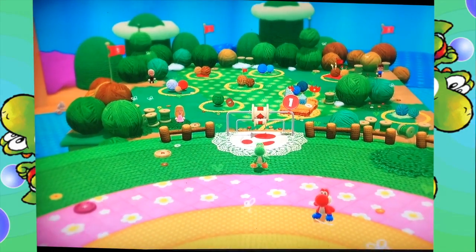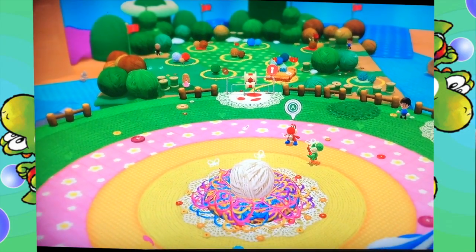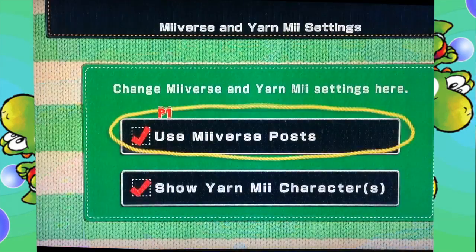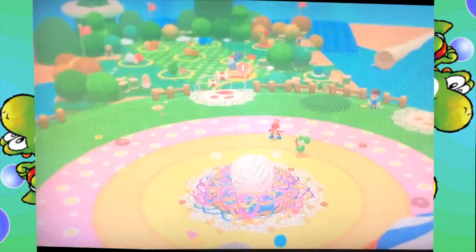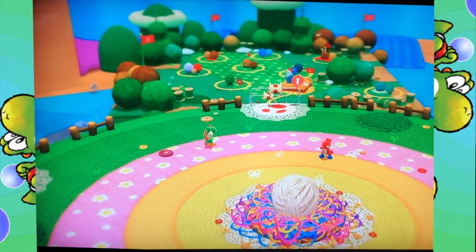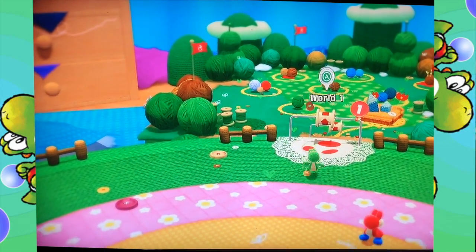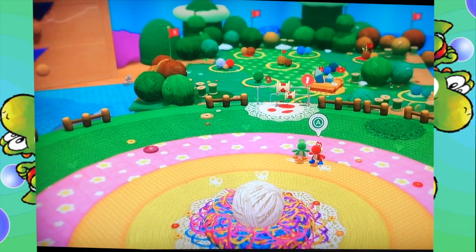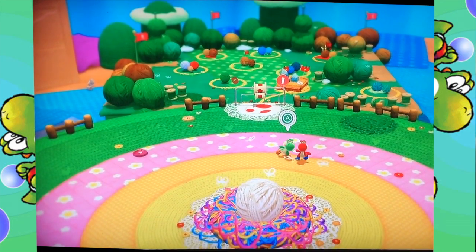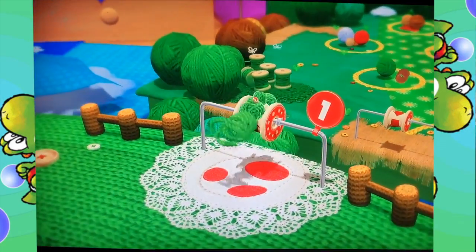Alright, well then. Welcome to Yoshi's Woolly World, a.k.a. a spiritual successor to Kirby's Epic Yarn. And to be honest, even the sound effects are very similar. So, as you saw there, Kamek — the jerk — just unraveled all of our friends. And we only have this one guy here, and we can switch him out, so we can play as Red Yoshi as well. But I want to play as standard, normal, iconic green Yoshi for this. So let's go, world one.